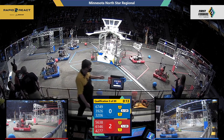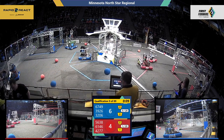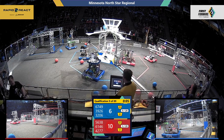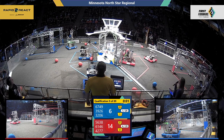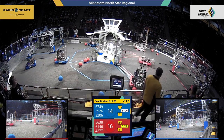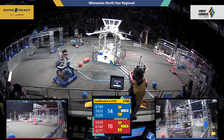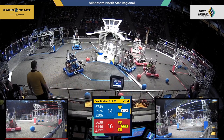Red Alliance scoring cargo in that lower hub right off the bat. Blue Alliance also trying to score cargo, but it bounces short of that hub. Cargo scored is worth a double. Both alliances scoring cargo in that lower hub, with Blue Alliance also in the upper hub. Drivers now with the controls. Red Alliance was able to earn that cargo quintet, scoring 5 cargo in the first 15 seconds of the match. Blue Alliance trailing by only 2 points.